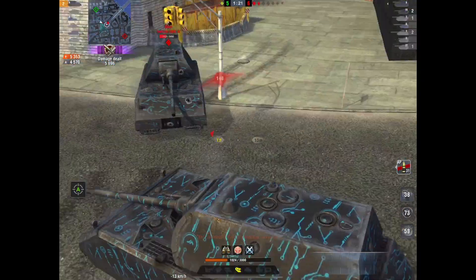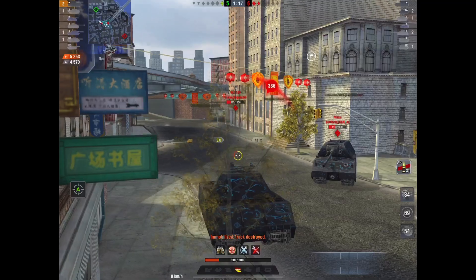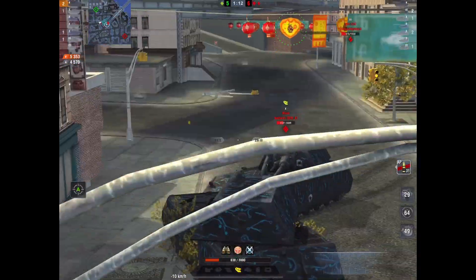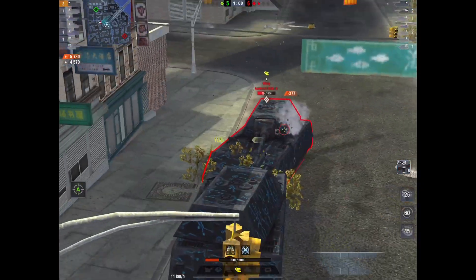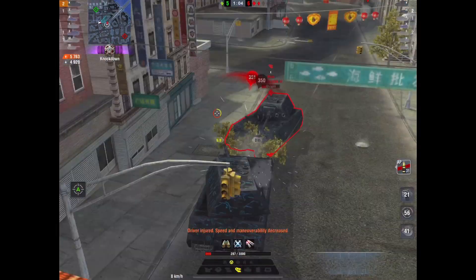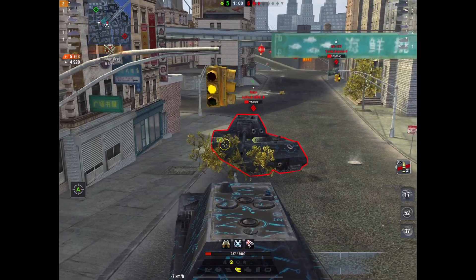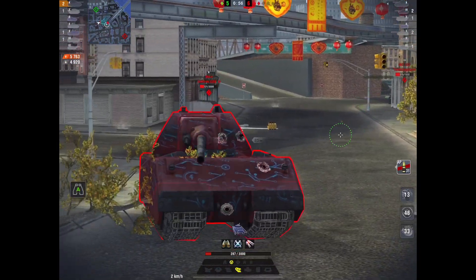Now he's trying to face off the enemy Maus, and here is one of the smartest things I've seen: when you're in a one-on-two, you use both opponents against each other. He's shielding himself with one opponent versus the other, because the WZ-120 is really trying to get to his side but doesn't want to drive all the way around. He does get penned here — I think by the enemy Maus shooting APCR — and that was part of the problem for Renee.